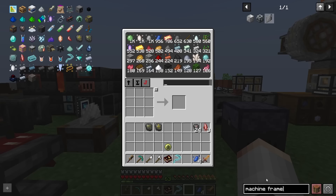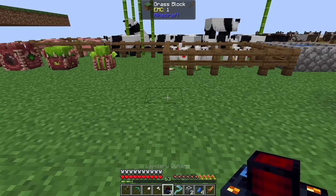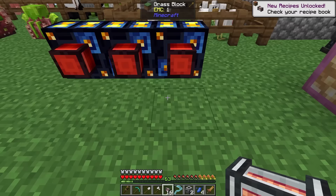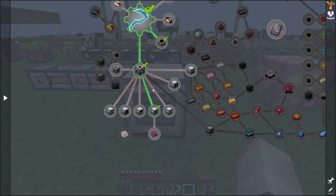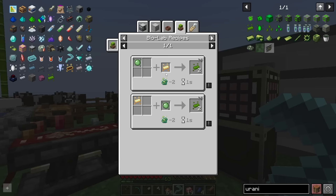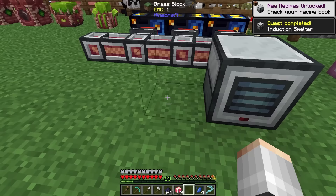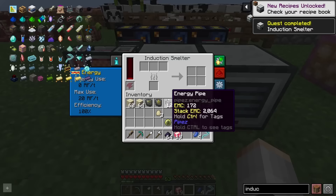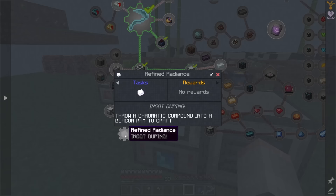Let's get into a little bit of Thermal series. Making some machine frames, we'll start with the lapidary dynamos - three for now - and throw in our abundant lapis to power them. We can extract power with energy pipes. Our first machine is a pulverizer. Checking the quest, we need the pulverizer to make chromatic compound, but oddly we actually need an induction smelter for that. For the induction smelter we need uranium, and that's some microcrafting to get uranium essence. Two uranium gears and an induction smelter. In it: polished rose quartz, powdered obsidian and glowstone dust, and we get chromatic compound. Throw it into a beacon beam and it makes refined radiance, which has interesting properties in this modpack.